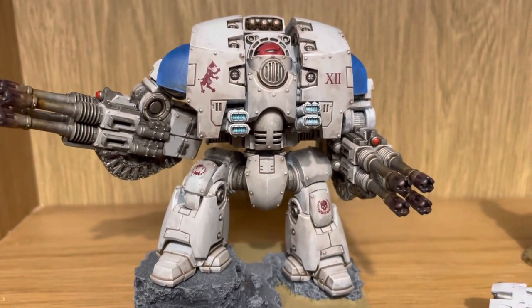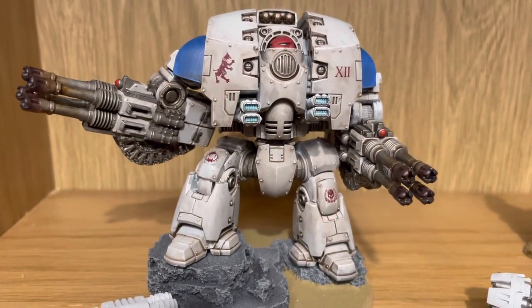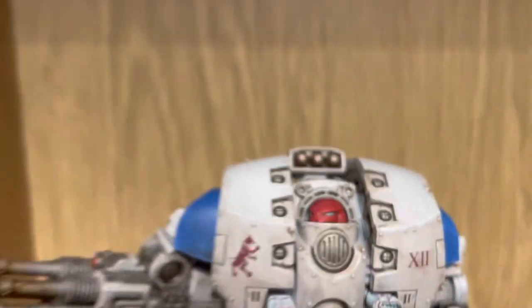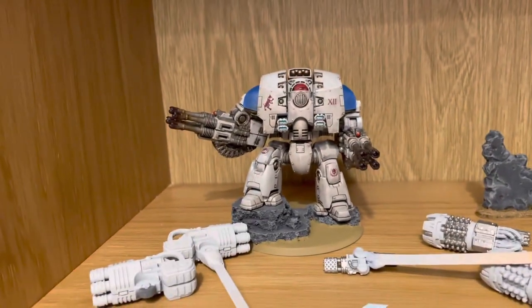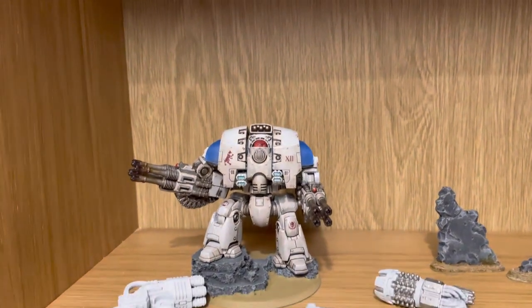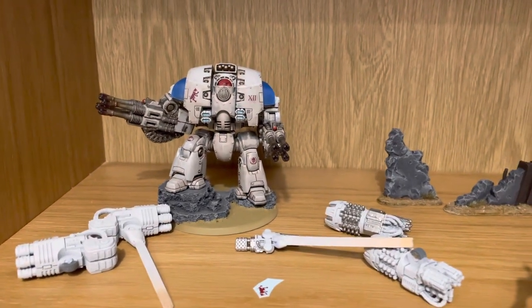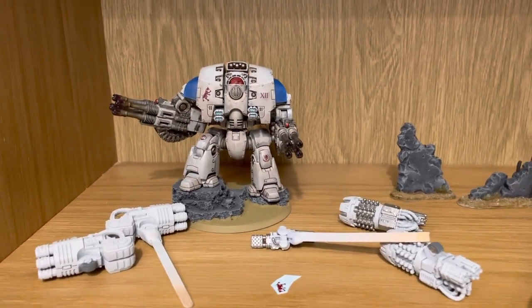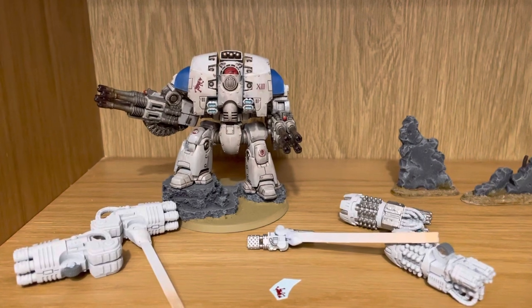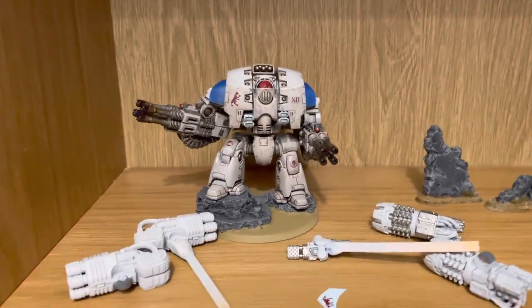It could do with a bit more armor chipping which I haven't done yet, but I'm very happy with how his head turned out. Feeling inspired by that, my current project is the Horus Heresy Age of Darkness box set — I've got all the bells and whistles to go with it. I can't wait to build, paint, and show it off, though it's going to take a while because there are over 50 miniatures in that box.